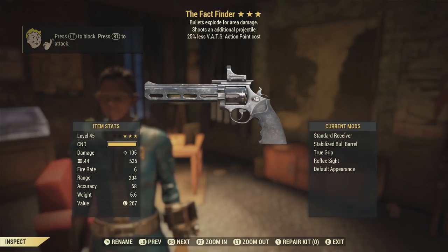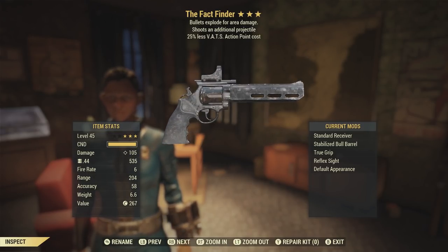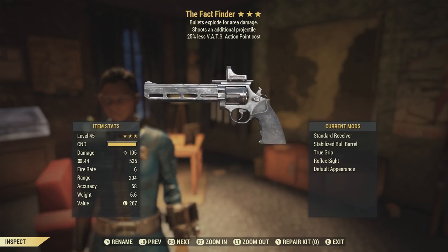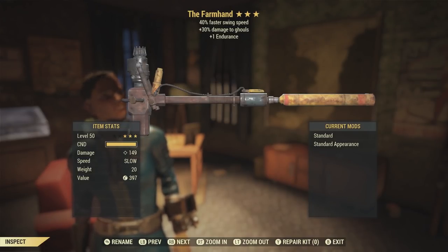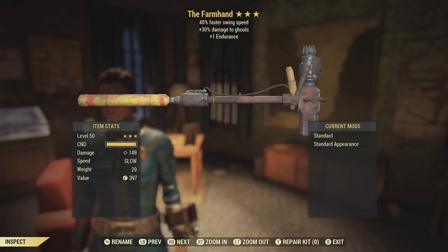The Fact Finder — this is a 44 pistol with damage of 105, with the bull barrel. This is a two-shot explosive with 25% less VATS action point cost. That's a nice little pistol — I think it's one of the better pistols we've seen. Most people don't use the 44s, I use 10 millimeters, but that's nice. The Farm Hand — this is a ghoul slayer swing speed super sledge with damage of 149. Those are all the weapons that they gave us in our pre-made character pack.